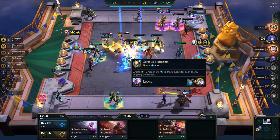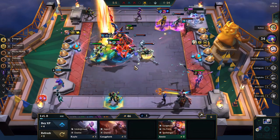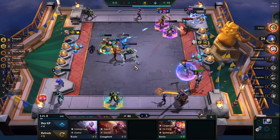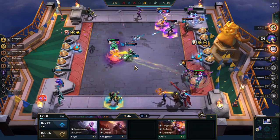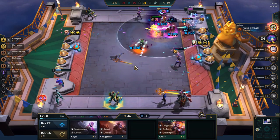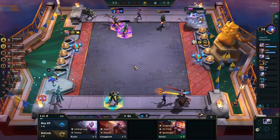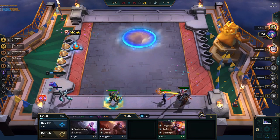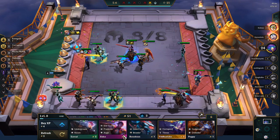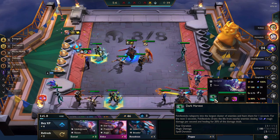You can get him tanked — oh, this goes well on Leona. Look how fast he killed my Leona. Now he ults — look at the damage he deals. That was a good amount of damage but still they were too strong. He was the top damage of the team. Fiddlesticks — if I get him to level two, I appreciate that.